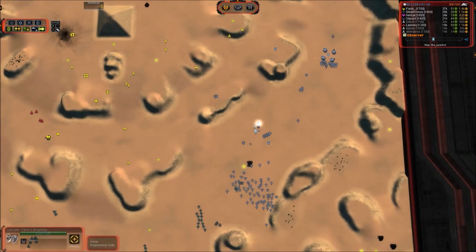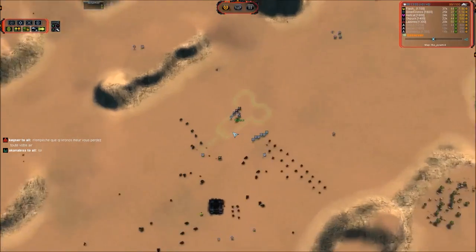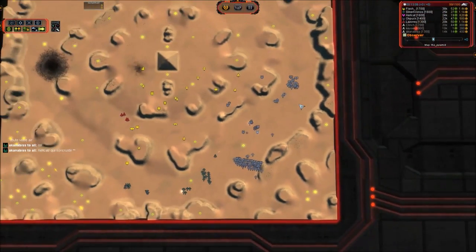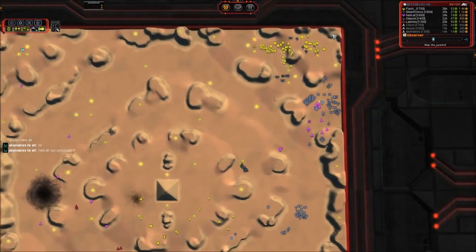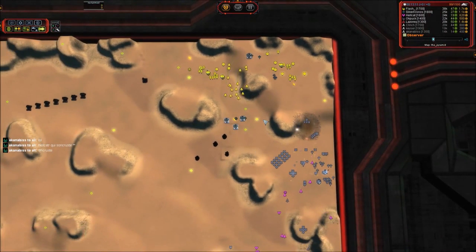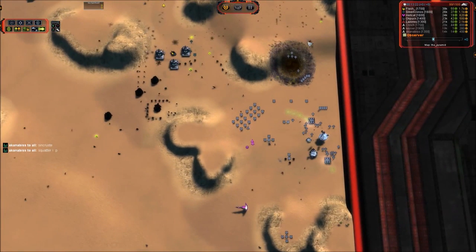Just waiting for that last ACU kill. You've got to make graffiti on the map once you think you're losing. Some people think that's funny. Apparently these guys are not content with the amount of real estate they already have — they decided they want their opponents' bases too.